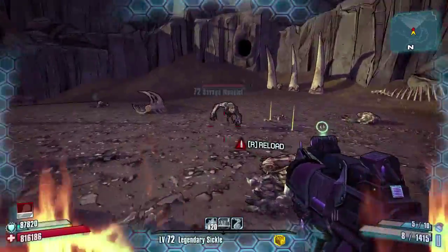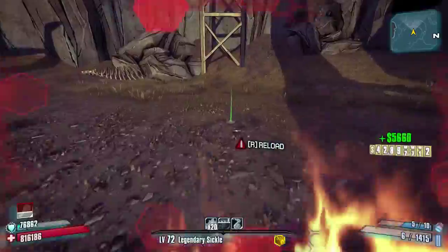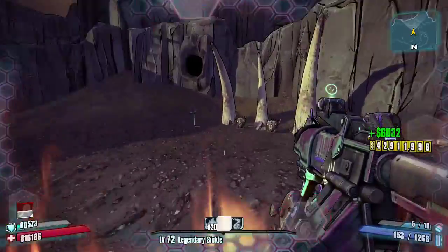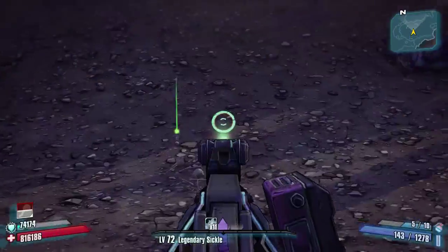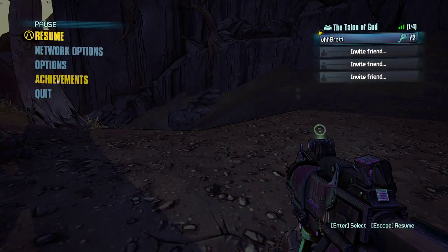I forgot to use that cone of fire skill. I don't think he dropped the shield — I believe it's a blue item. Nope. You know what that means — time for another run.